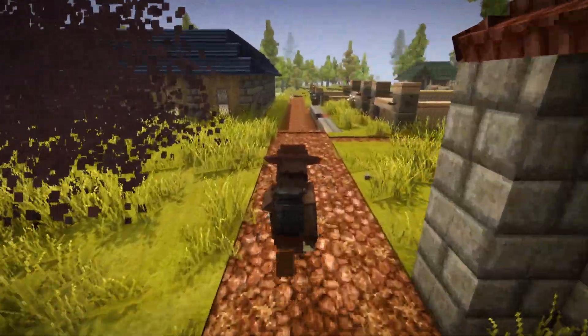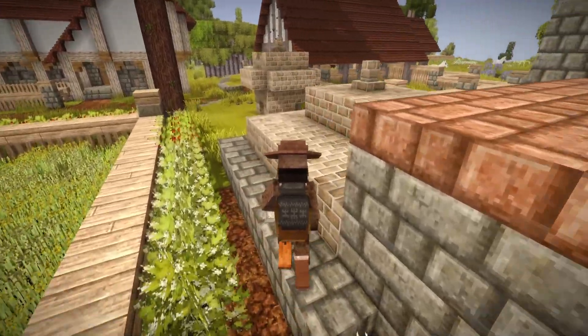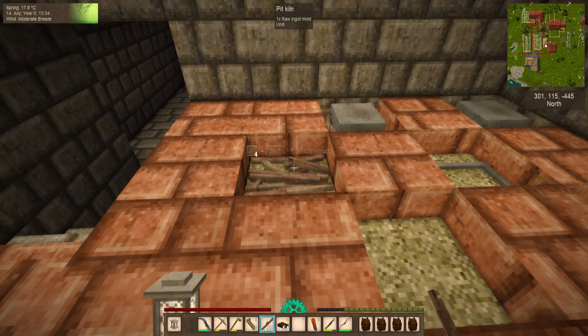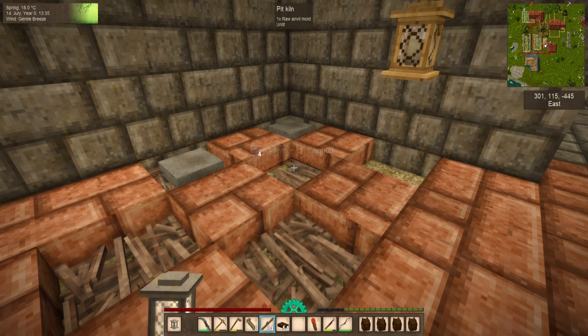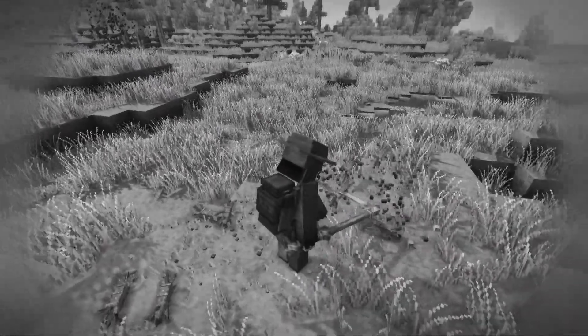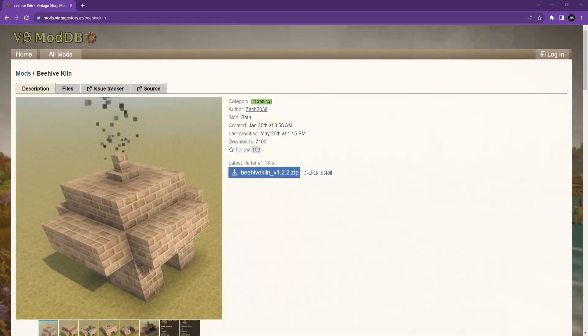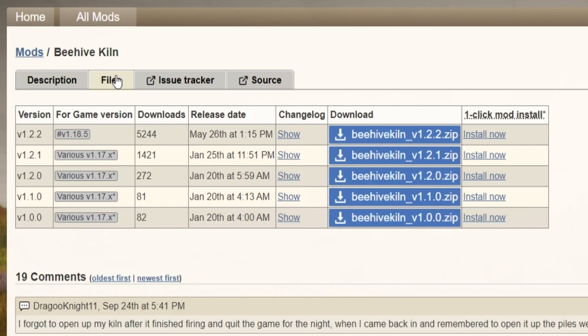The Beehive Pit Kiln mod is a multi-block build that allows you to fire up to 32 clay-formed items at once — best yet, without having to spend hours cutting grass and rummaging for sticks. The mod is available on the Vintage Story mod database and was last updated for version 1.18.5.